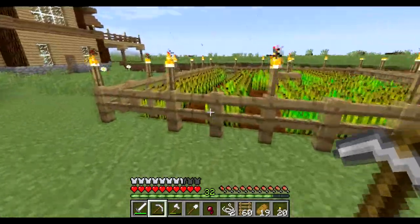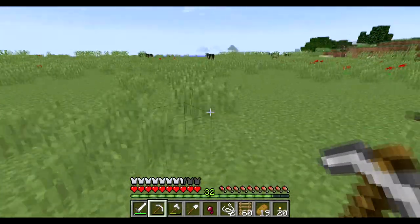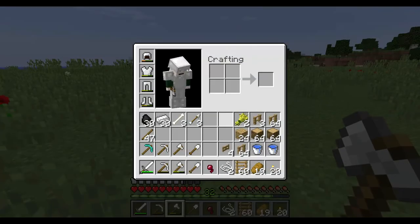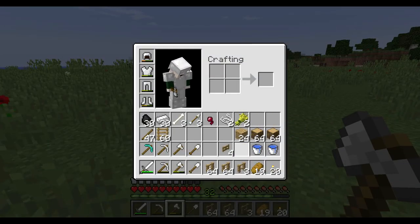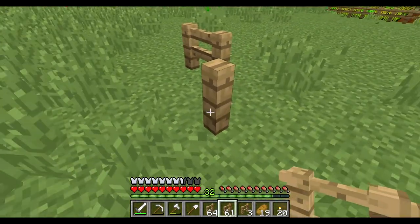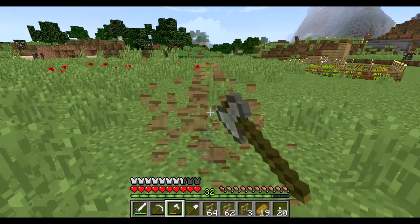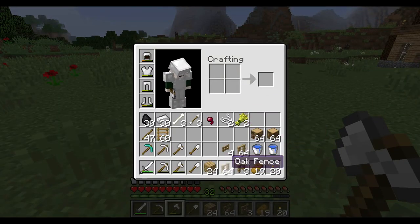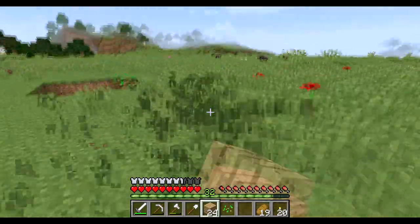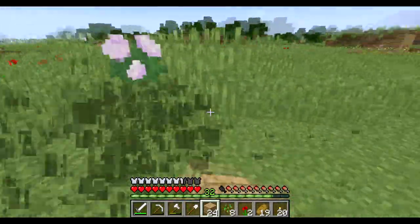First of all, let's pick a location. I'm kind of liking this big open field over here — this looks like a good cattle ranch location, especially given that there is already a bunch of cattle over here. So let's start laying down fences. I just want to make a big fenced-off area. Actually, you know what? Let's make this a little cooler than your average farm ranching place. Let me break some of this grass to kind of make room for fences and whatnot.